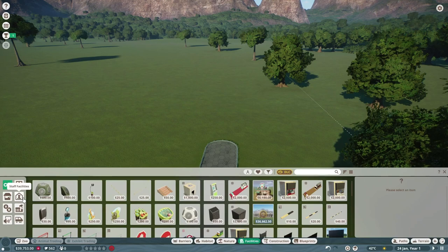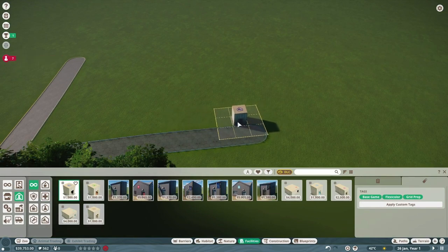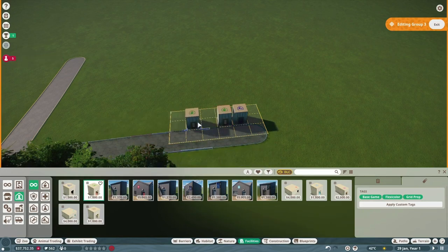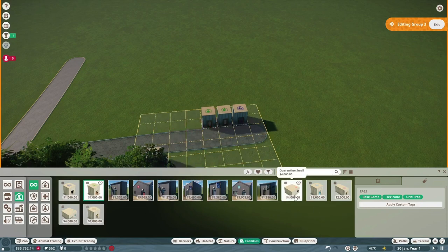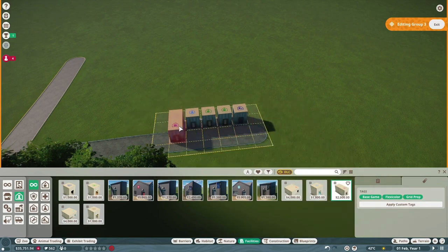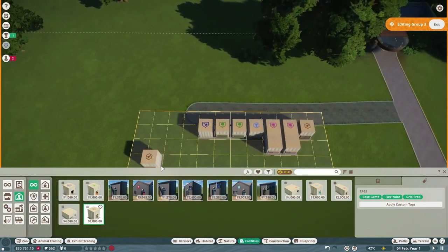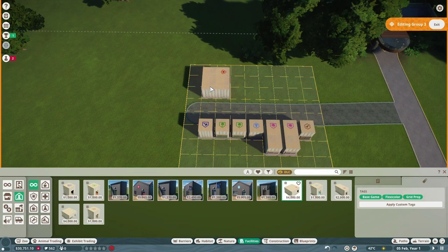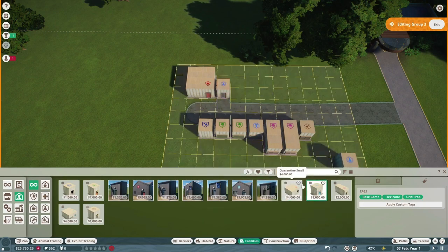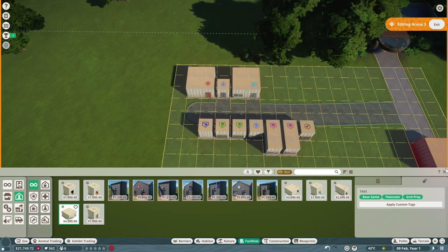So then facilities — staff facilities. We're going to need to get all the essentials: an animal trade center, a keeper hut — we'll put in probably two of those. We're going to need a research center, a staff room — probably two staff rooms — a workshop, a quarantine building, a research center, a veterinary surgery. That's pretty much all we need for the basics.